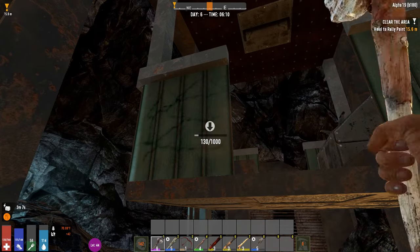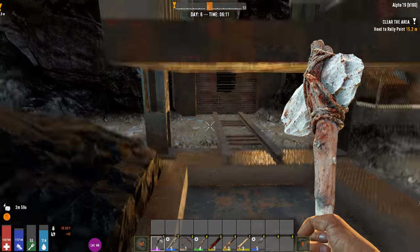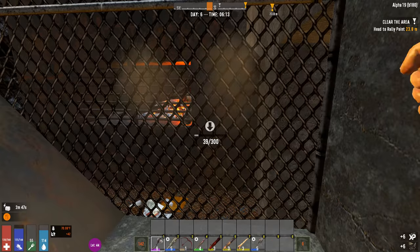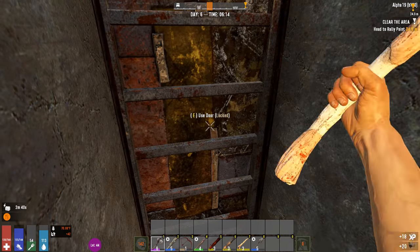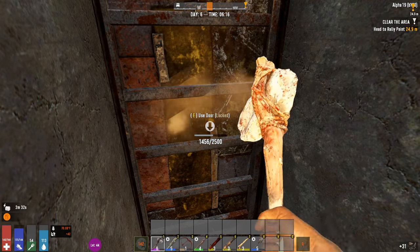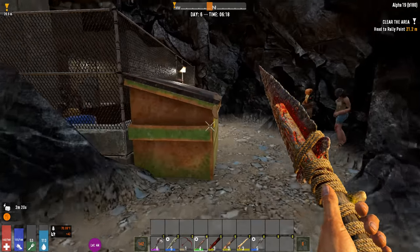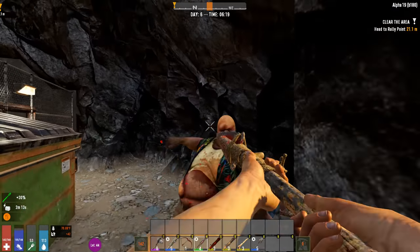We'll knock this out and then go back up somehow. I got cat food — yay. I found a level six axe which is nice. Wait, there's some stuff around here, there's a ladder over there that goes to the other side. Nothing in there so far. With this Lucky Looter perk on, I'm not finding anything.